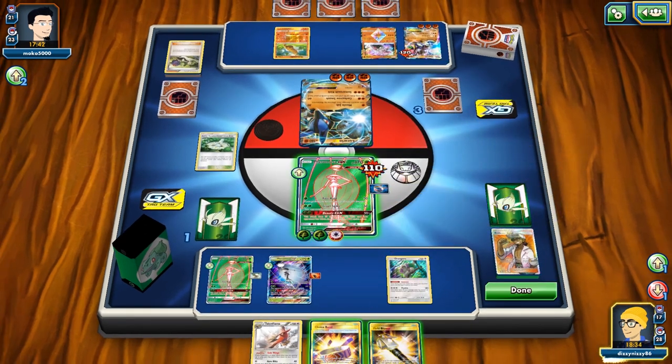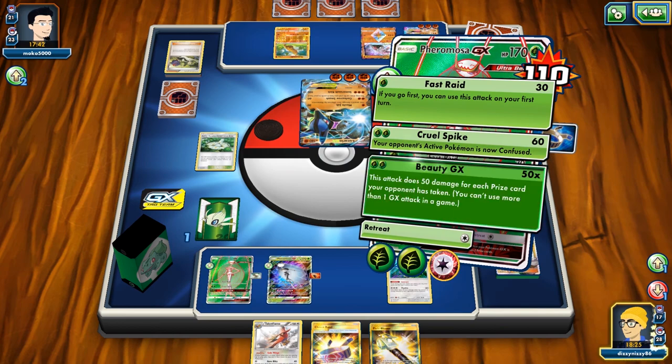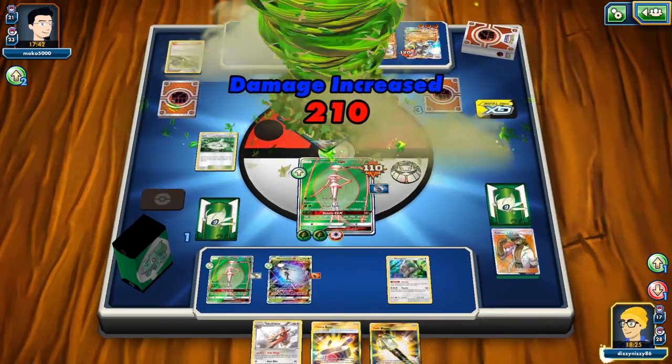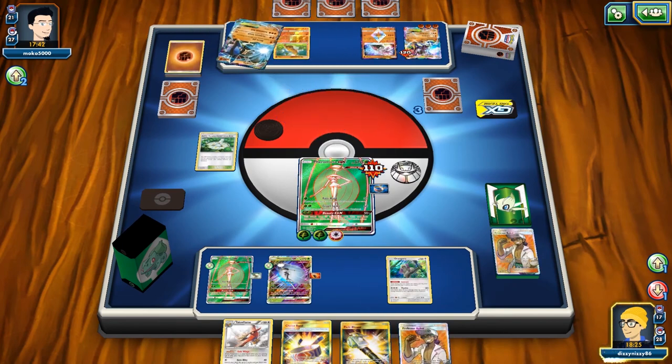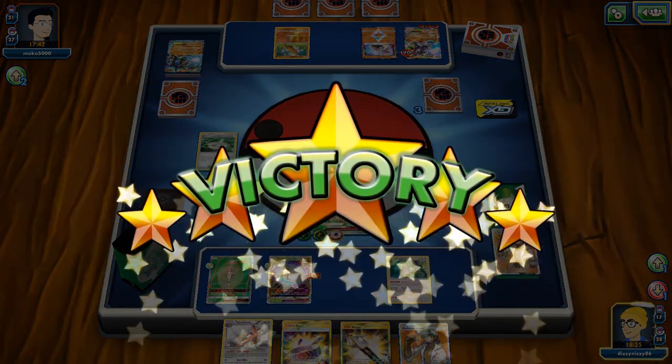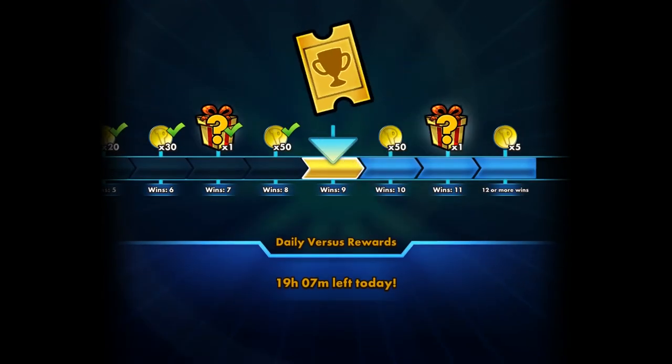What we're going to be able to do is use the GX attack — it'll do 150 damage based on how many prizes they've taken, plus 30 for the Choice Band, plus another 30 for the Beast Energy — doing 210 damage on that GX. And that was it right there.